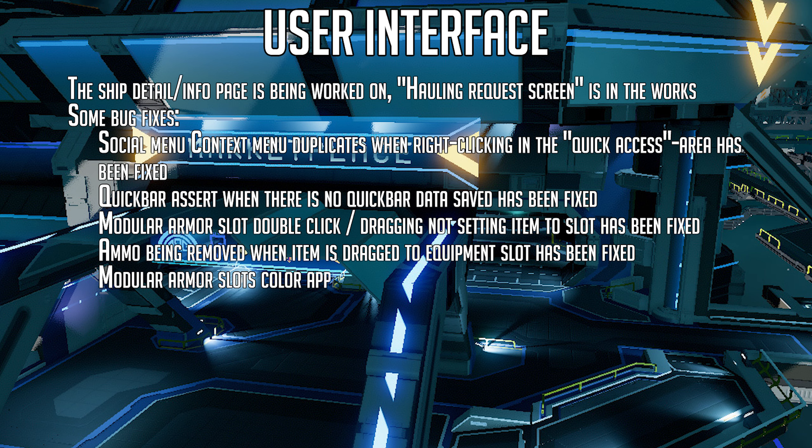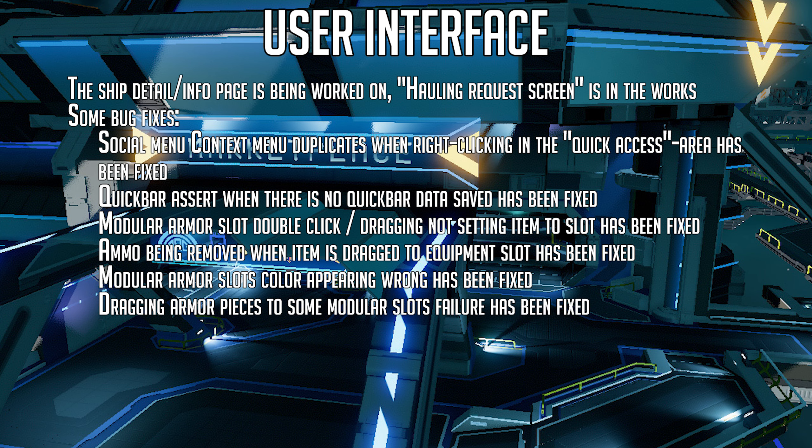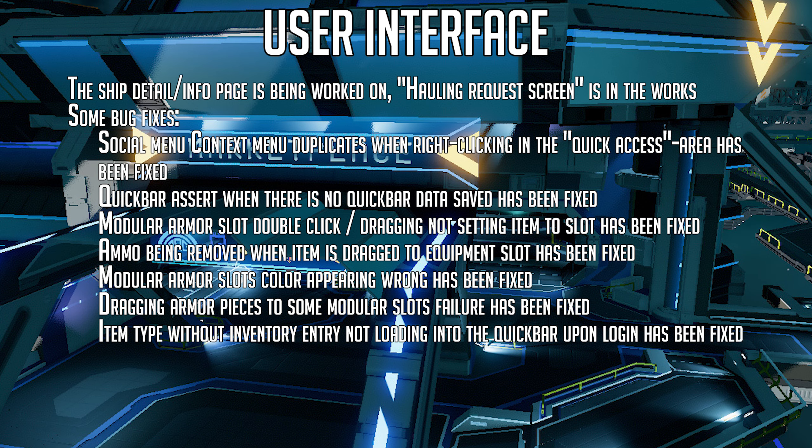Modular armor slots color appearing wrong has been fixed. Dragging armor pieces to some modular slots has been fixed as well. And item type without inventory entry not loading into the quick bar upon login has been fixed.